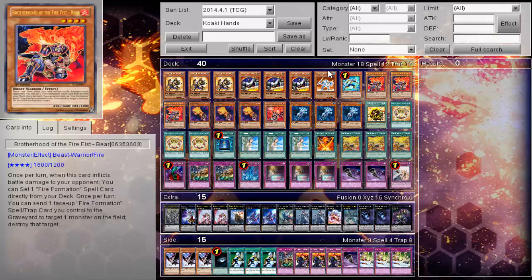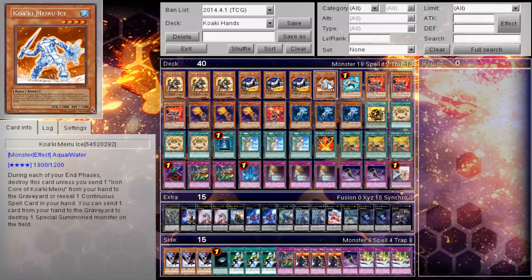The first difference is the one-star Karakuri Ice instead of the one-star Karakuri Tornado. This allows you to play less Iron Core. You can reveal a continuous spell card in your hand, then send one card from your hand to the graveyard to destroy one special monster on the field. So its reveal condition is the continuous spell, and as long as you send a card from your hand to the graveyard, you can pop a special monster.